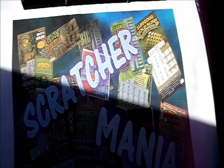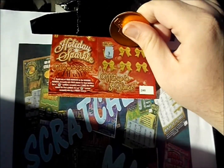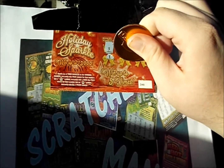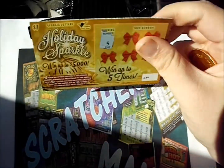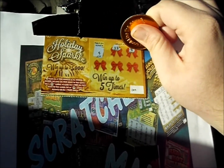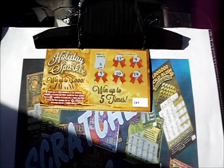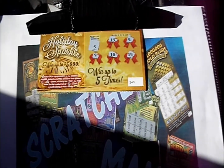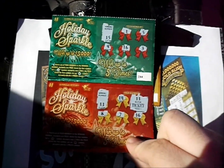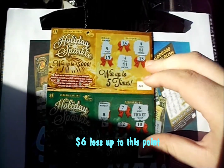Throw those aside and bring up the last two. We're looking for number 3. Here's a 5, 14, not-so-lucky 1, 16, and a 13. Nothing there. And the last one, number 5. There's a 13, there's a 9, and a 10, and a 14. Couldn't end it with a winner. But we did get three in a row. We got one free ticket there, and then two more: another free ticket and $2. So $4 back out of 10 — it's a $6 loss.